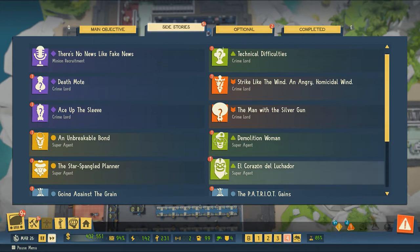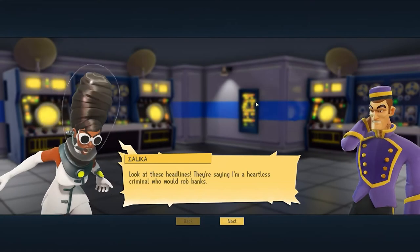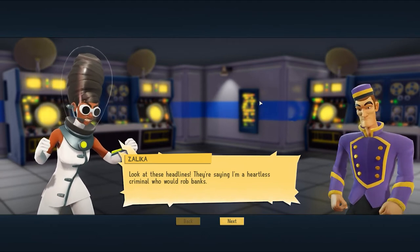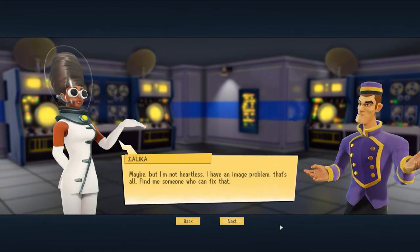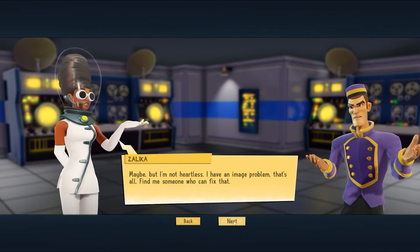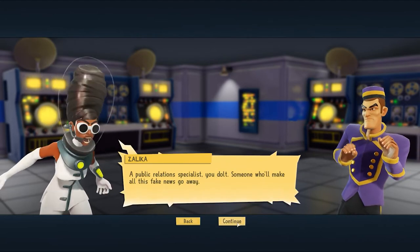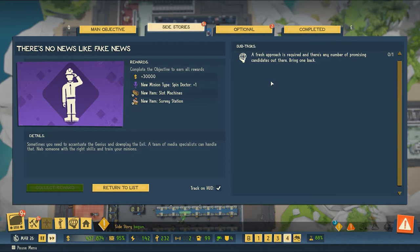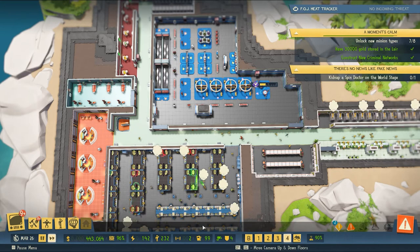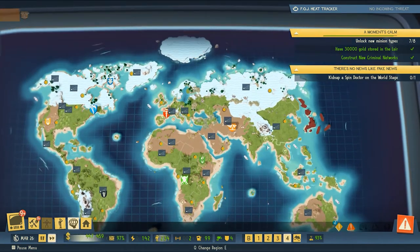We've got socialites. Moving on to the spin doctor side story. There are headlines calling the boss a heartless criminal — but the boss insists it's just an image problem and wants someone who can fix that. They need a public relations specialist — someone to make all this 'fake news' go away. It sounds like we need to head to the world stage and find someone who can spin information for the press.